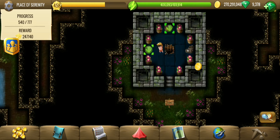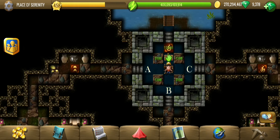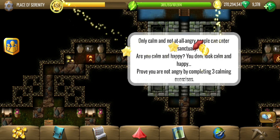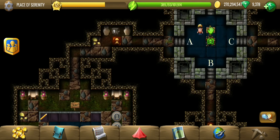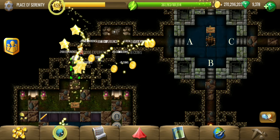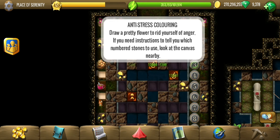We are more than two-thirds of the way by the time we are entering this Place of Serenity, so we won't be there for too long, but it seems like we have something interesting here — completing three calming exercises. Okay, this is interesting — A, B, and C are the routes to the exercises. Distress coloring: color a pretty flower to get rid of anger.